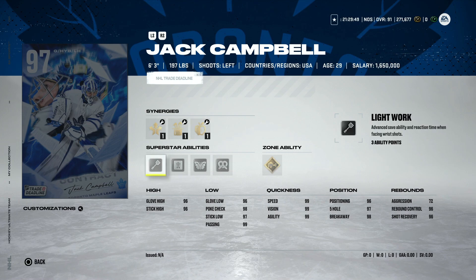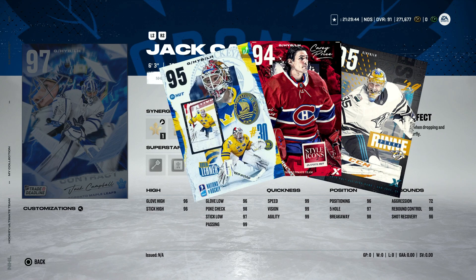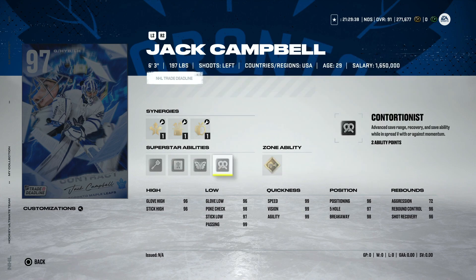You've got Pekka Rinne, Marc-Andre Fleury, and Robin Lehner — all of those options are going to be just as good and cost around the same. In terms of Pekka Rinne and Robin Lehner, they're both taller, so you might as well go with them. There's no reason to make this card unless you're a Leafs fan, in which case you'll get a great starting goaltender for the rest of the game on your favorite team. That being said, he comes in at number five.